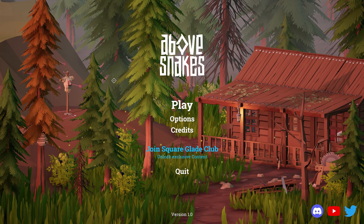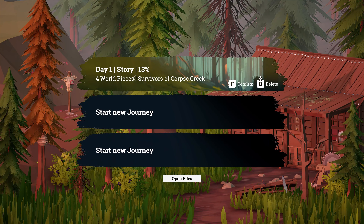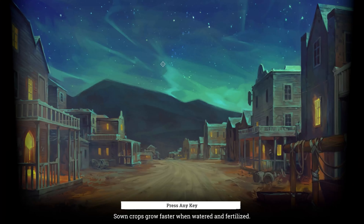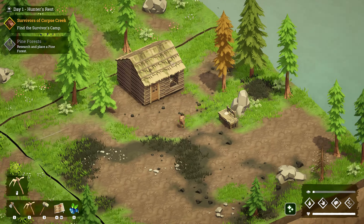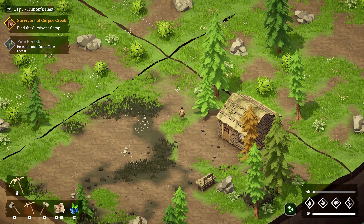Hello everybody and welcome back. Today we're going to be playing another episode of Above Snakes — this will be episode two. We left off on day one, we got 13% of the story completed, four world pieces placed. Ayana, that's the main character, had built a cabin, dropped some world pieces down, and did some research on our fourth world piece.